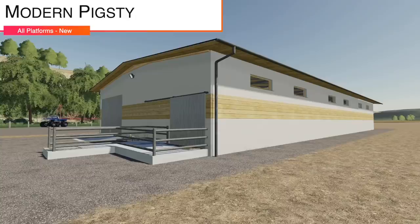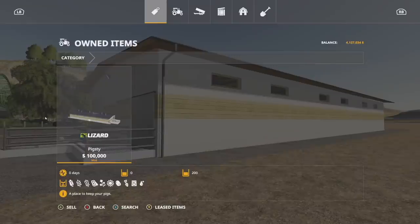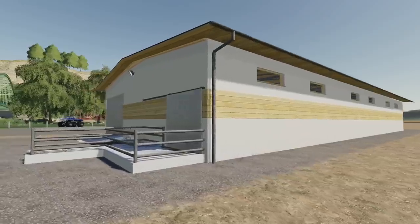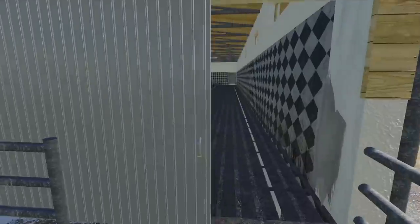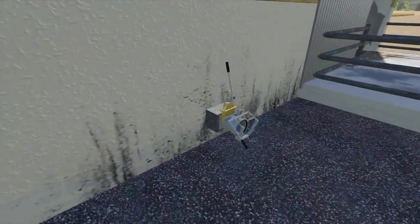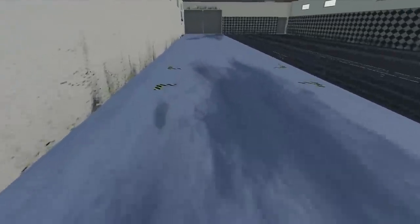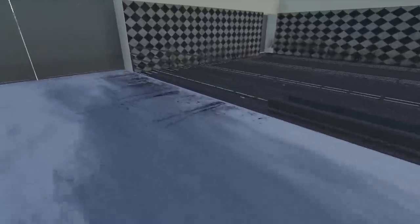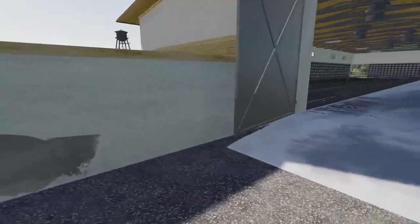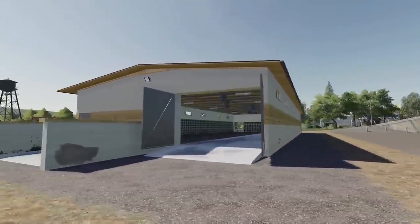Your next one for all platforms: we have the Modern Pigsty. This is a medium size modern pigsty but it only shows as 'pigsty' online — not modern or medium. You get 200 little piggies and they take all the normal food. We can open it up and go inside — this is the pigs area right there, where you can buy them. Manure system is ready, and here's where all your food, water, and straw go.